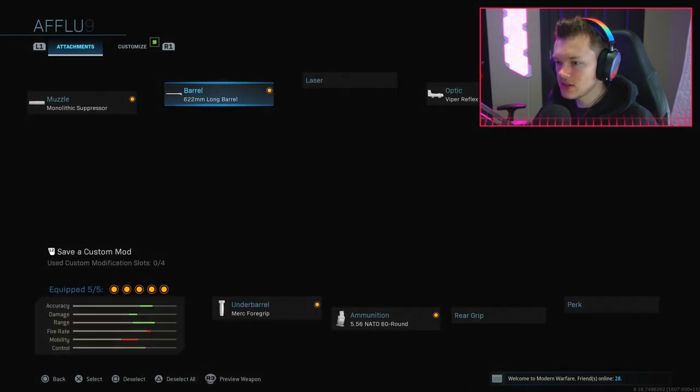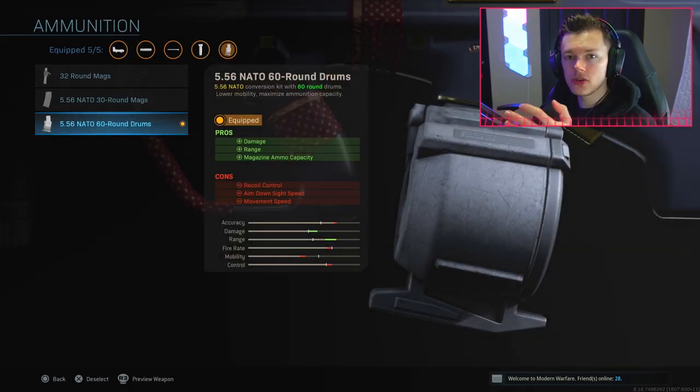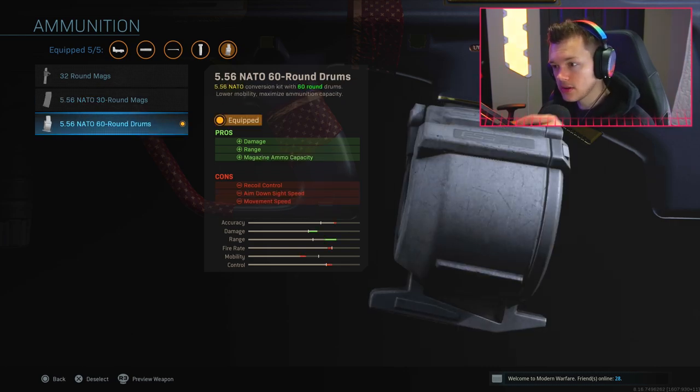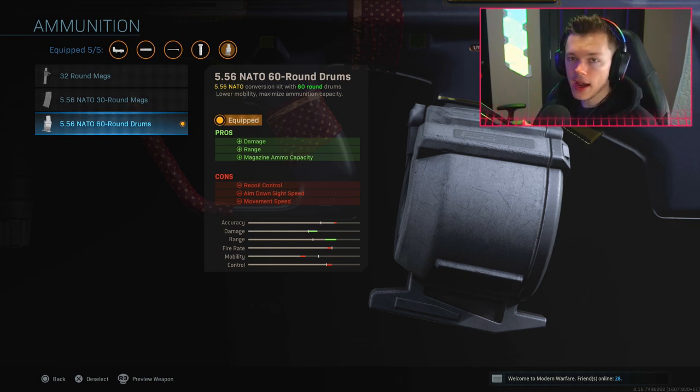We also have the Merc Foregrip. I like having increased hipfire accuracy and recoil control - if someone runs right up on me, I want to be able to out-hipfire them because getting shots on target is very crucial, especially in Warzone when people have a ton of health. Now here's the crucial thing: you're not going to run the 32-round mag. What you can do is run the 5.56 NATO 30-round mag or the 60-round drum. You have to be running the 5.56 - this is what makes the AUG the fastest time-to-kill gun in all of Call of Duty Warzone.